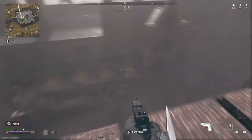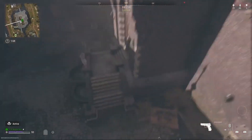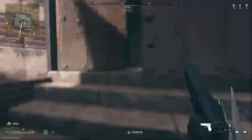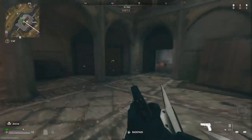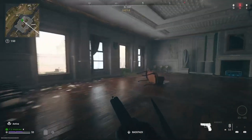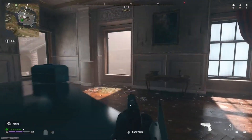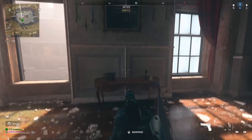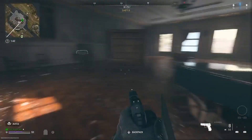Now we're gonna head to the second location because it's not at the first one. Head to this big door right down here, then right across the bridge, and head through this big door. What you're gonna wanna do is head to this room right around here. This would be the second spot — it should be on the desk right over there.